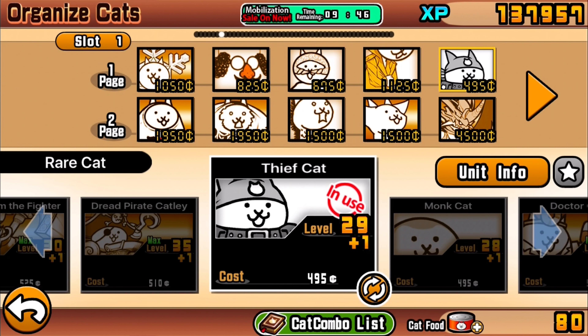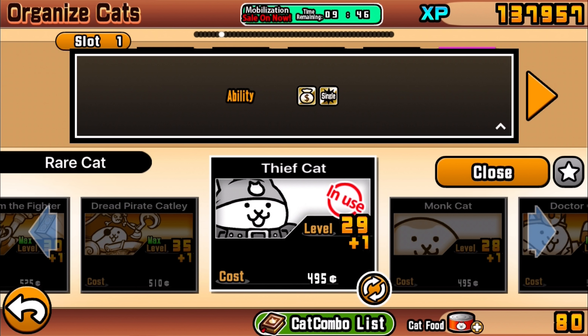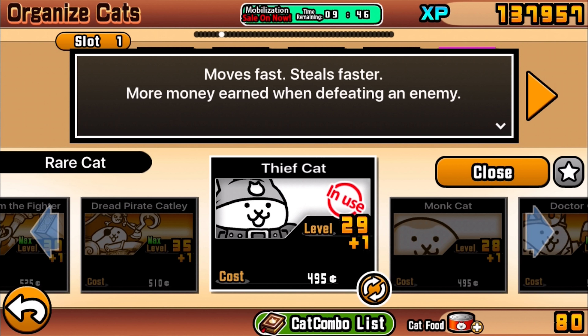So let's get right into it. It moves fast, steals faster, and more money is earned when defeating an enemy. It's basically exactly what it sounds like - one of those cats that when it kills an enemy unit on the opposing side, you gain more money. Nothing super fancy, nothing too crazy special, but it can be pretty useful in specific scenarios.